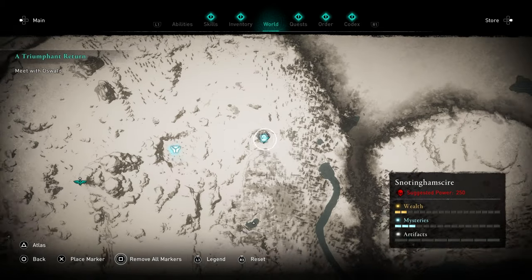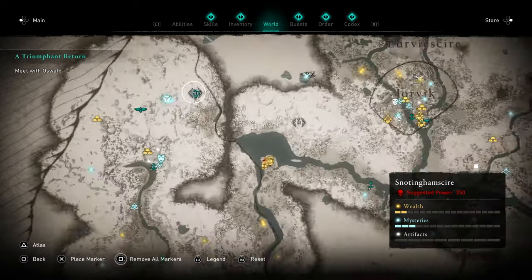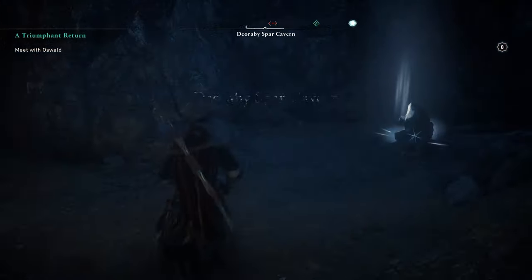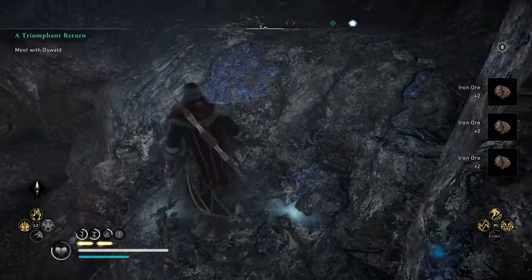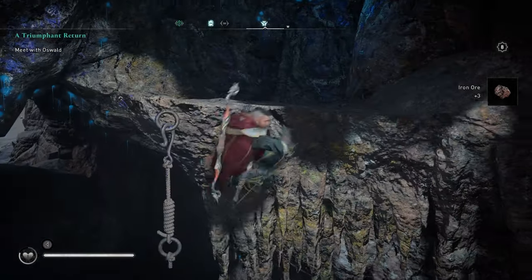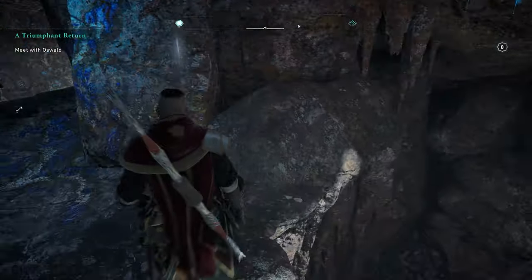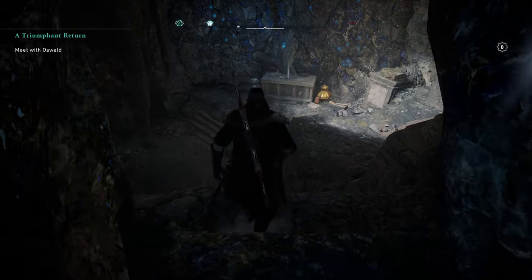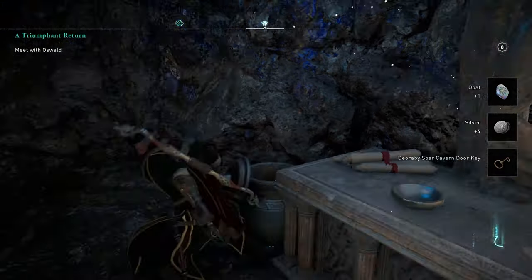The final one is in Snottinghamshire, not too far from Wiccan's Cave — just slightly northwest of it. Probably best to do these ones in the order I've shown. Head inside this cavern — it's quite a simple one. Jump over, go through here; there's a key right there, grab that key. There's also an opal — you get a lot of opals from doing these as well.